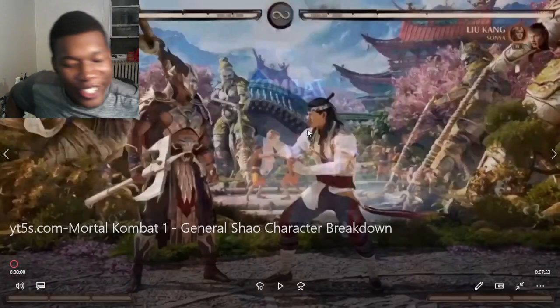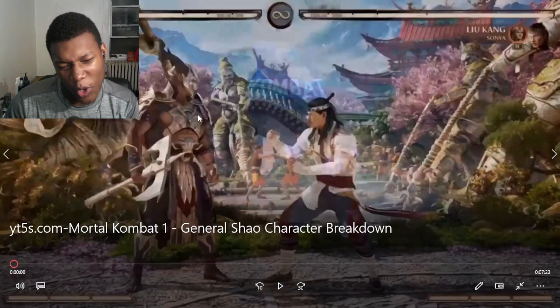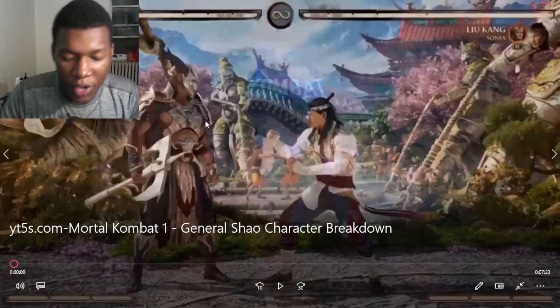All right, so we got Mortal Kombat 1 General Shao character breakdown. He looks very familiar. I think he was that one evil dude with the breast plates - straight metal pipes. But let's go to the video.